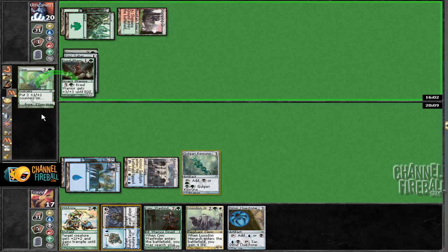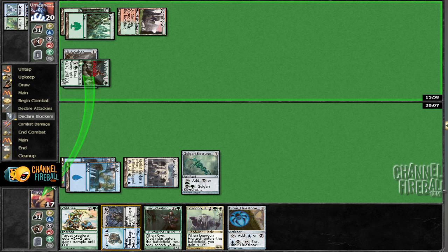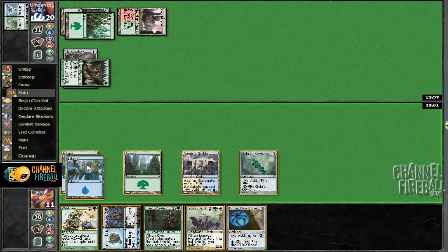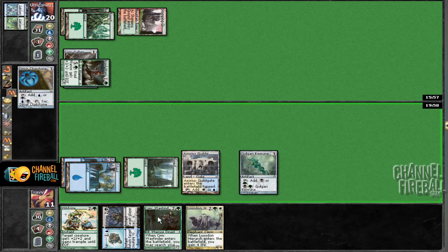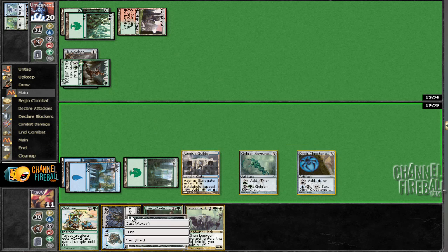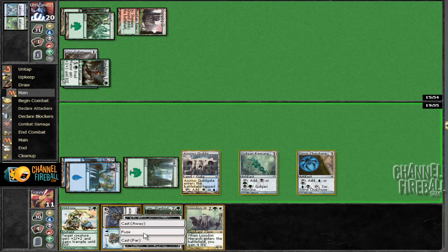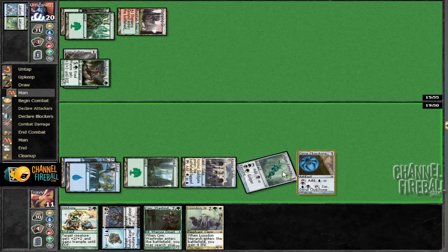Three mana — he's going to put three counters on that. So we want to bounce that ASAP, that's too much damage. If we can make him sacrifice it that would be better, but we need to draw a land for that — which we do. So I like going Cluestone here and then making him sacrifice that right now.